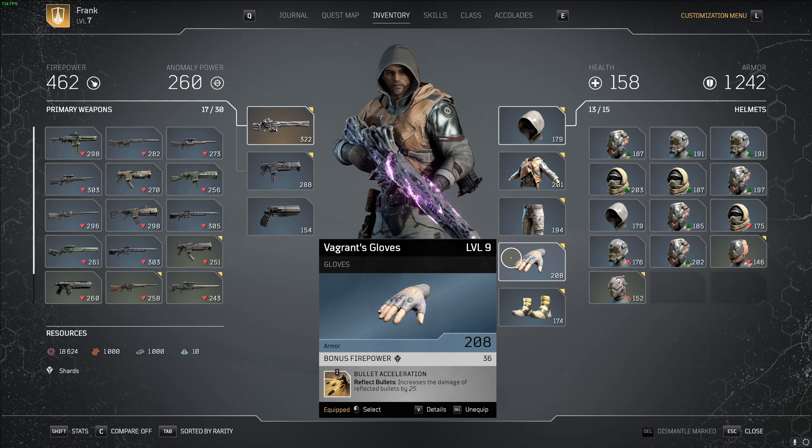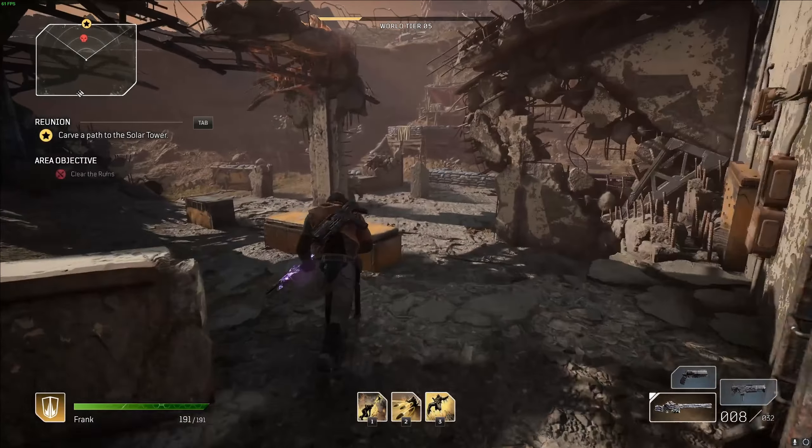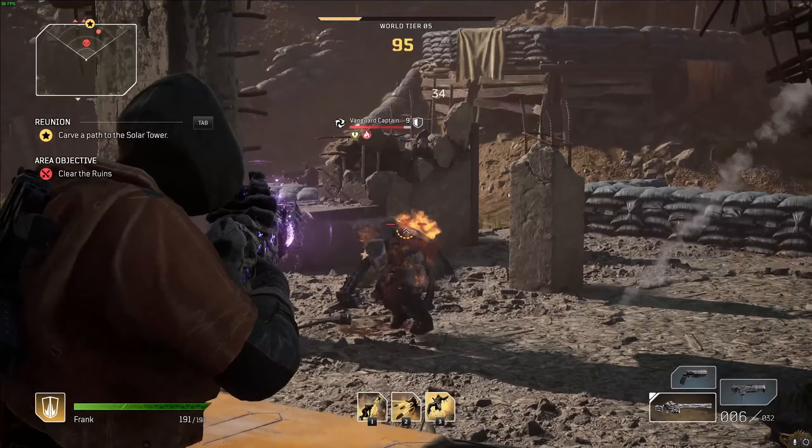'Bullet Acceleration' increases the damage of your reflected bullets by 25%. That's just a little bonus damage on top, but combined with the bleed it ends up being a decent amount.